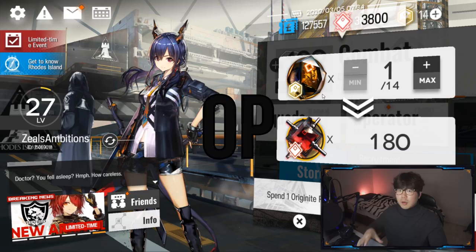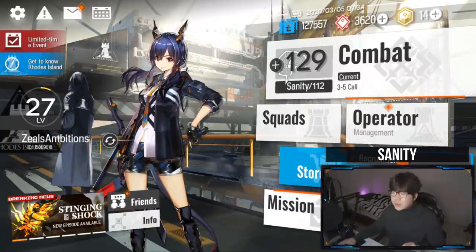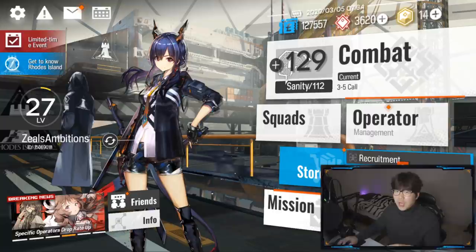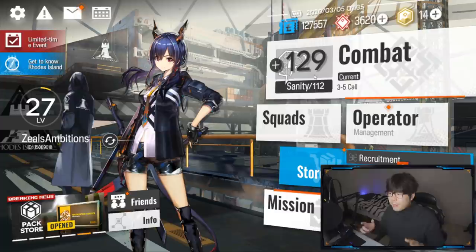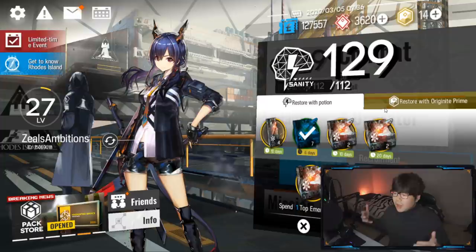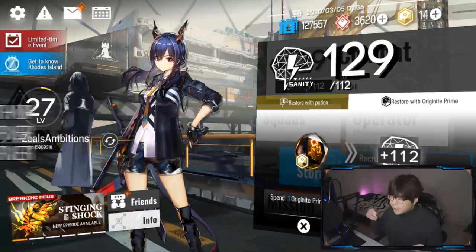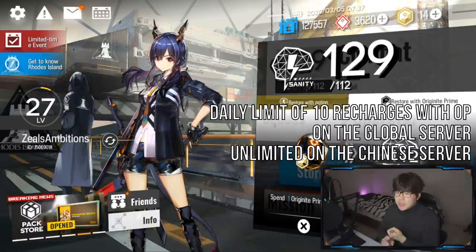With the basic currency system out of the way, let's talk about sanity — that's pretty much stamina in this game. Make sure you are not capped when you go to bed, especially if you're free-to-play or a light spender, because sanity regenerates pretty slowly. The game gives you emergency sanity potions to help. You can also use OP to recover your entire sanity pool, but for free-to-play, use it sparingly — maximize it during events where you need to push.